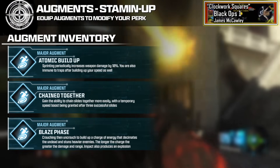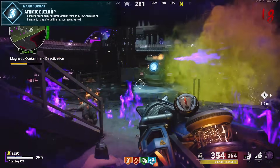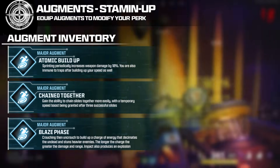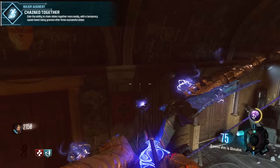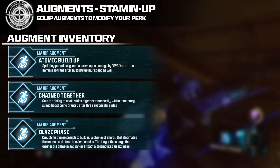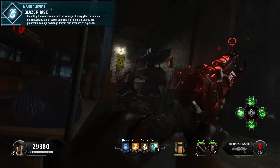For Stamina Up, major augment number 1 is Atomic Buildup: sprinting periodically increases weapon damage by 10%, and you become immune to traps after building up your speed. Major augment 2 is Chain Together: you can chain slides much more easily, almost like Black Ops 3, with a temporary speed boost granted after 3 successful slides — a fan favorite feature people have wanted to return. Major augment 3 is Blaze Phase: crouching then uncrouching builds a charge of energy that decimates undead and stuns heavier enemies, with greater charge producing more damage and range, and an additional explosion on impact.